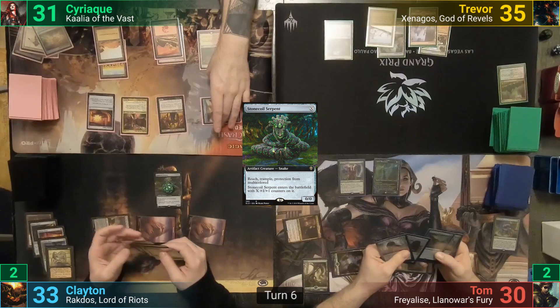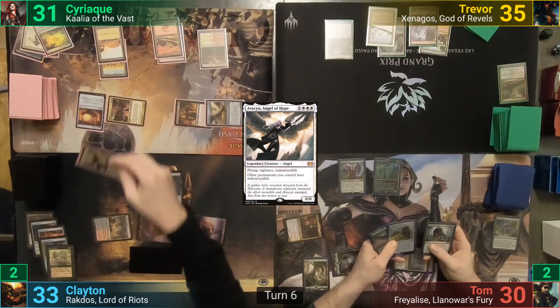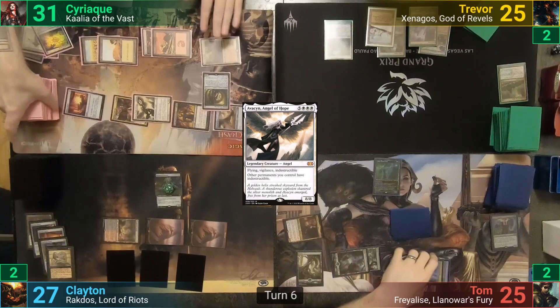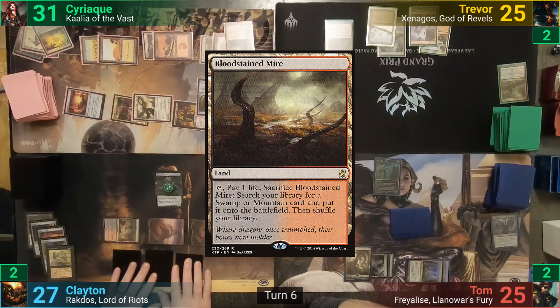Things are starting to get a bit dicey. Tom then takes five, while Clayton takes six, and Trevor takes ten, two of which is commander damage. With the Hellkite having also dealt damage, Syriac pays two into the X ability to take out the Fauna Shaman on Tom's side. Syriac then taps four mana for Solemn Simulacrum, finding a Mountain from his library. He plays a Bloodstained Mire for turn and moves to his end step. This triggers the Reaper's Morbid trigger from seeing the Fauna Shaman die, and Syriac uses it to take out Clayton's Serpent.